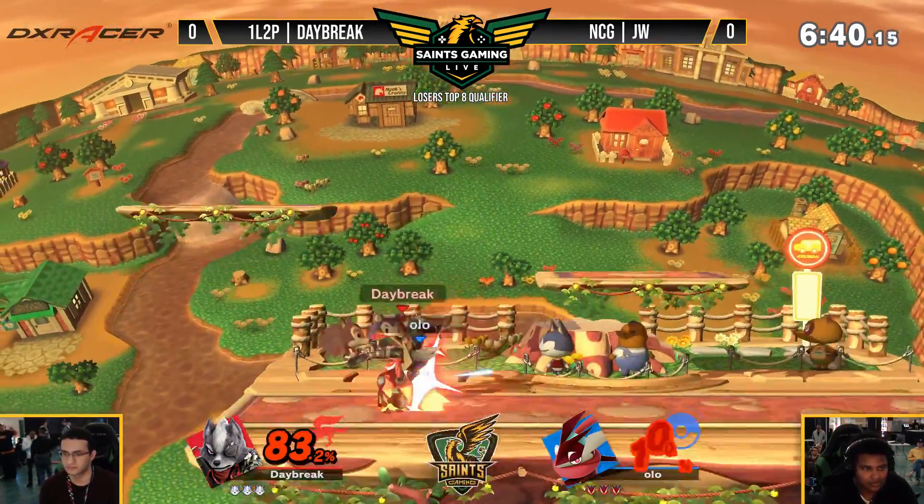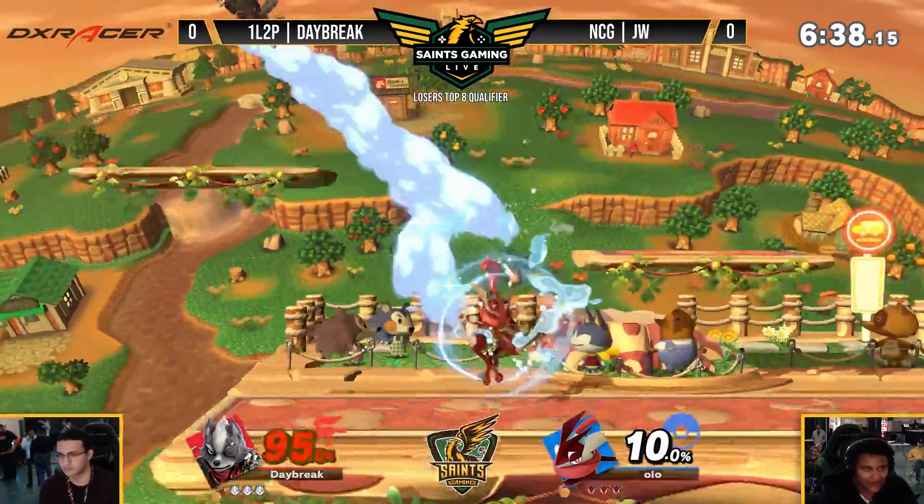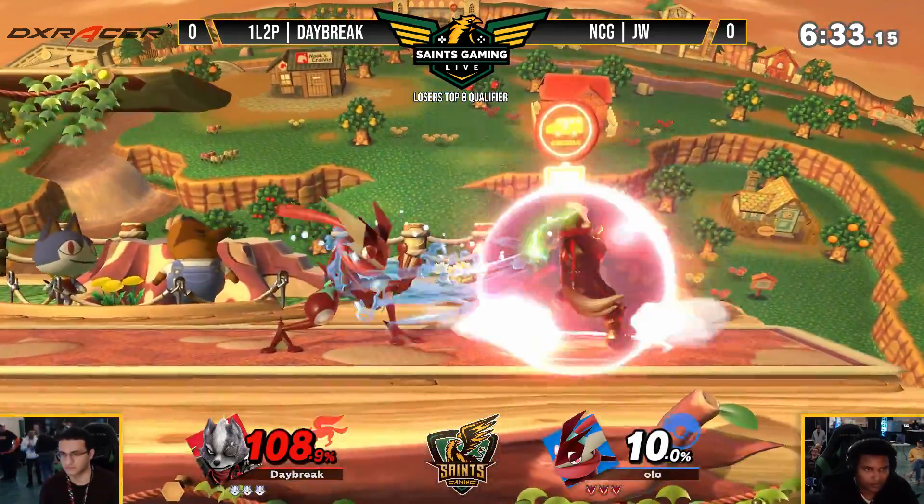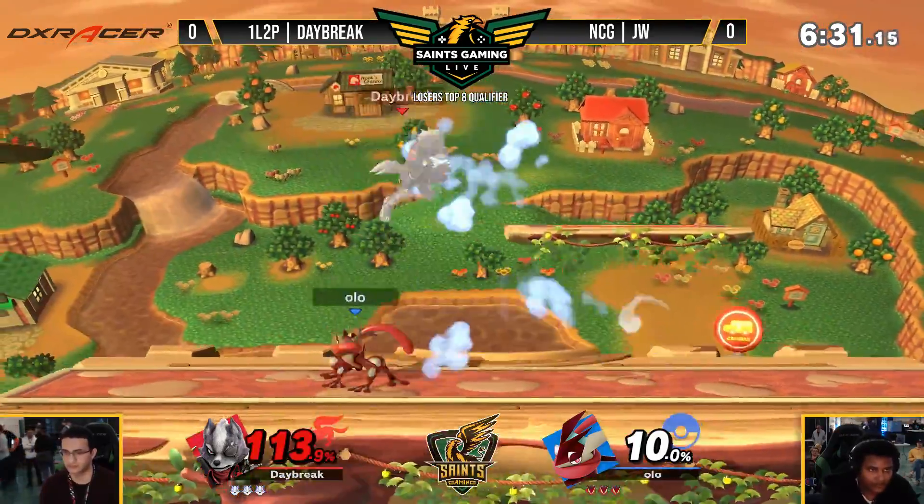JW looking hungry so far, just got hit for the first time about 20 seconds in. He calls out the air dodge and hits up the up smash. Alright, Wolf flashing — or Storm Wolf, rather, actually.